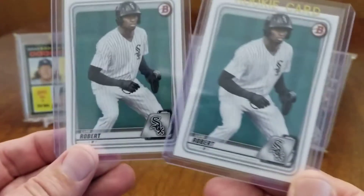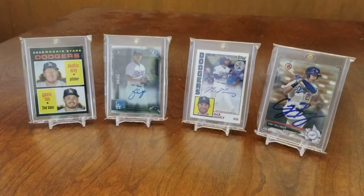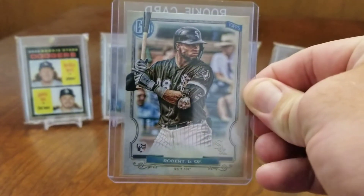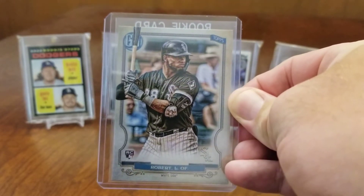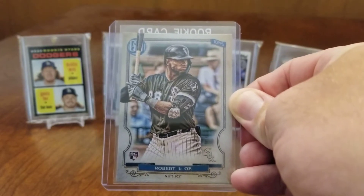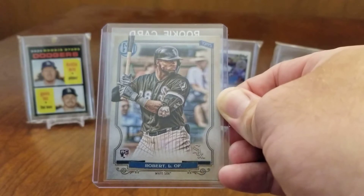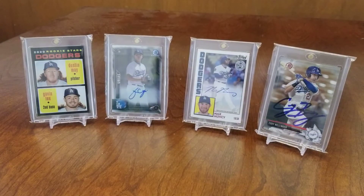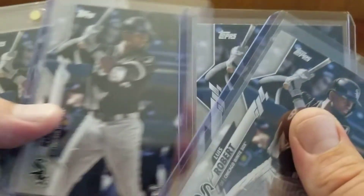I only got a couple of these prospect cards - it turns out these are a little bit harder to pull than the actual rookie cards. Here I've got some more Luis Roberts, this one out of Gypsy Queen - that's just the base rookie card. I also pulled another version of this card which was the logo swap, and that's actually out with SGC right now. I'm still waiting on the return - it's been about 46 business days and it still says processing.